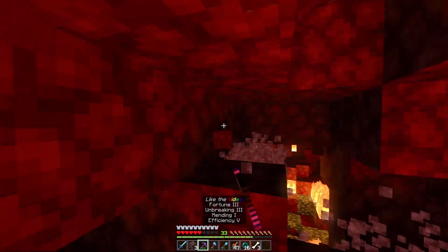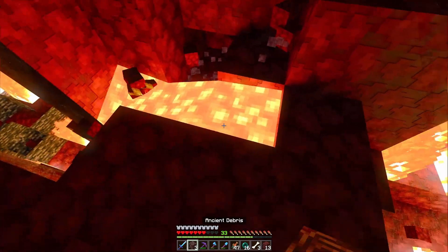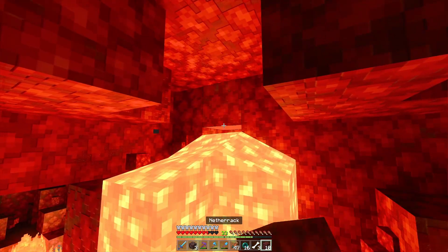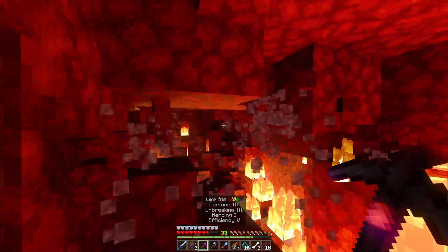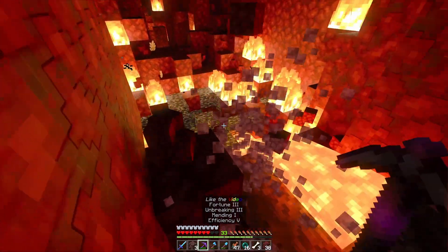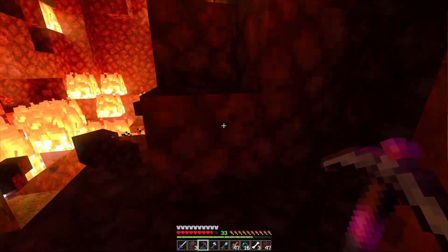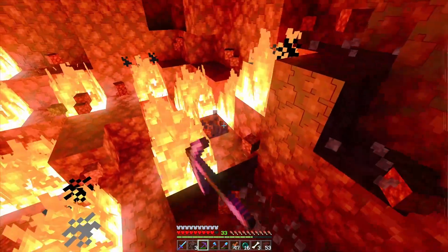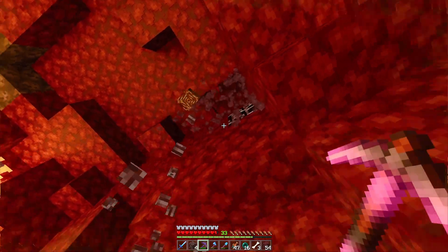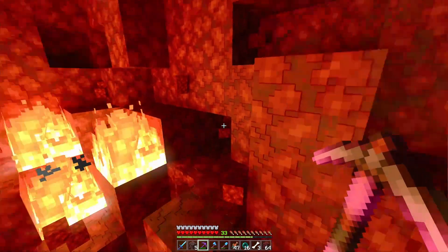Definitely getting a sheep farm going is critical to finding lots of netherite. We gotta be careful of lava — we have to be careful when you're mining quickly around here because the netherite is lava-proof, but I am not. I suppose it could be wise to bring fire resistance potions. Anytime you're in the nether, a fire res potion is useful — learn that lesson the hard way. Oh shoot, a second hidden netherite — nice. Told you it's important to mine around.